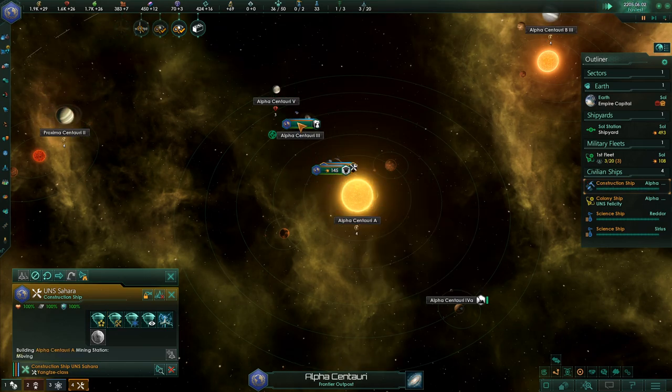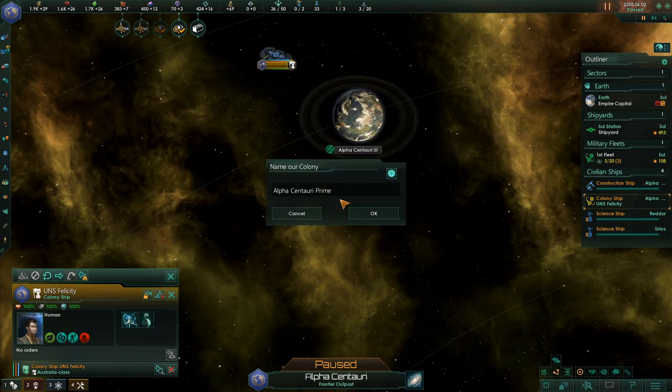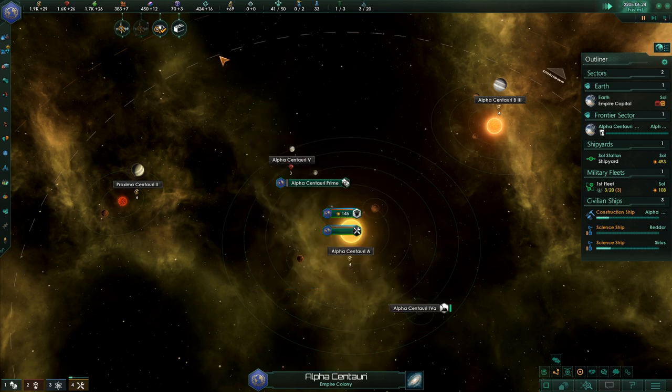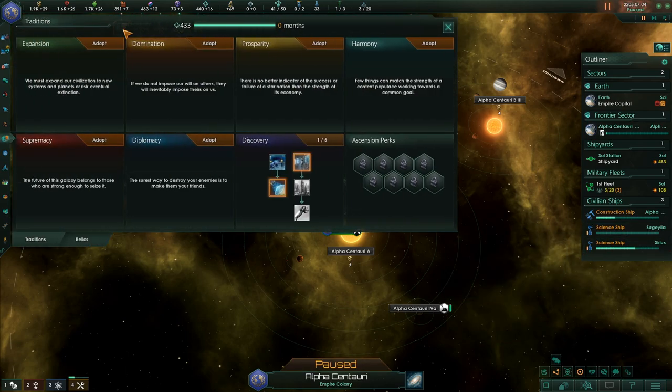If I do it like this one, it probably shouldn't cost us too much, right? Let's colonize the planet — sure. The first human colony! Cool, a great day for the United Nations of Earth. Engineering game — cool, very cool.